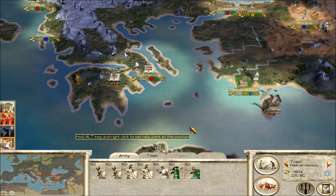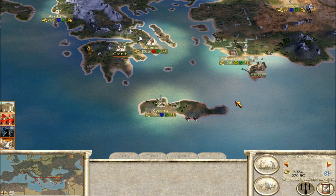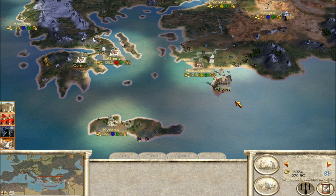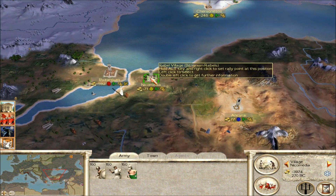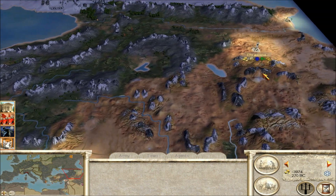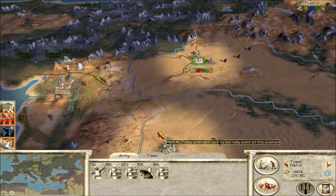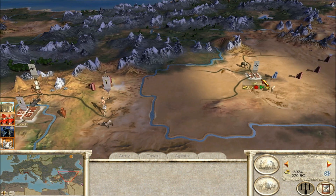Also, the rebel spawns you get essentially become your units — you probably guessed that — and you're allowed to use them for anything. So you won't really be bothered by rebel spawns; they can actually be used to your advantage if you get lucky with them, like how I did in Hatra.